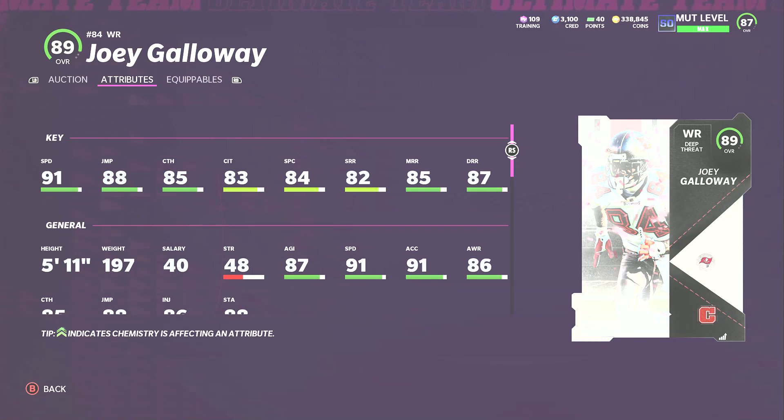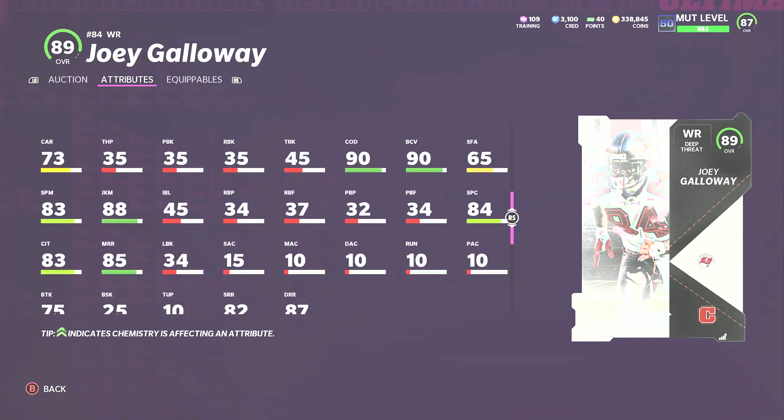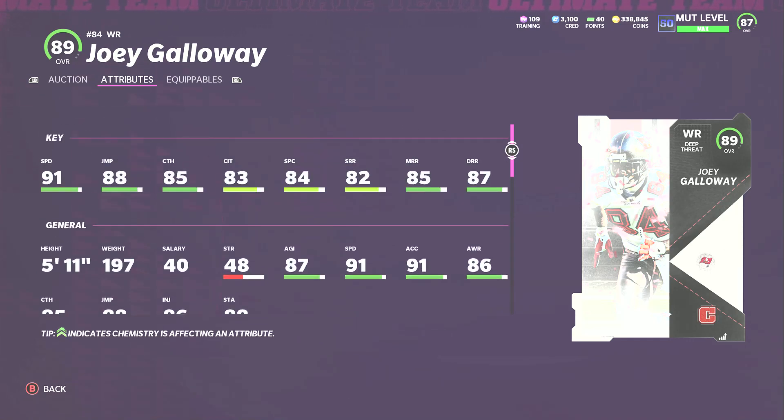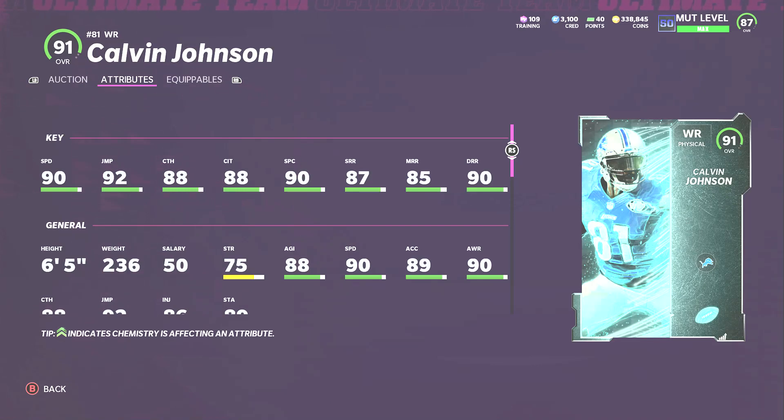Wide receiver number two is Joey Galloway. His 91 speed is the fastest card in the game base, no chemistry. He's got good deep runner and good medium routes — I wish the short was a little better. Jumping is good for someone who is 5'11". Catching is good, catching in traffic and spec catch are questionable, but that speed takes the top off the defense. Power him up with strategy cards or steam team and he can max out at 95 or even 96 speed.